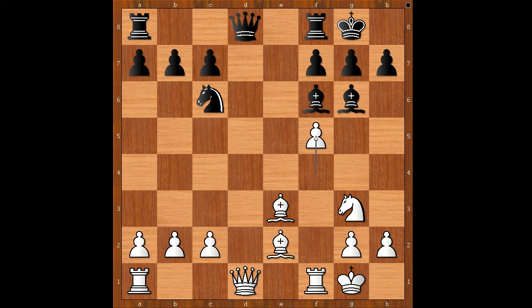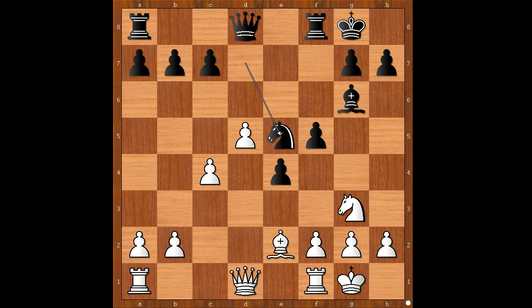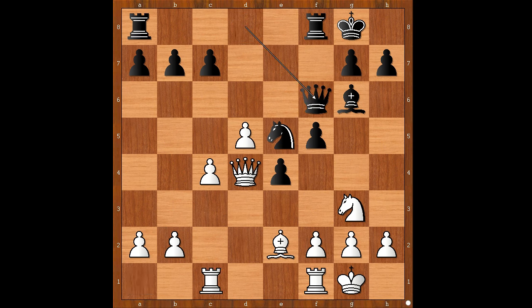Back to our game: d5 was played, e4, c4, bishop to e5, bishop to d4, f5, bishop takes on e5, knight takes on e5, queen to d4, queen to f6, rook from a to d1, rook from a to e8.